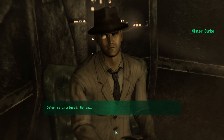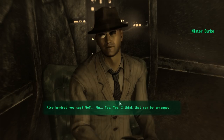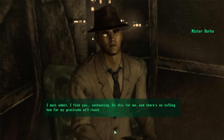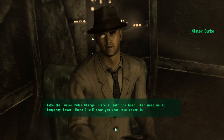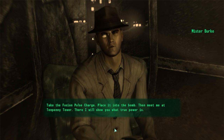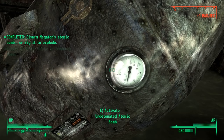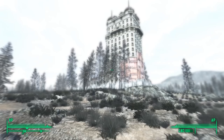Of course we can respond a number of ways, but my goal right now is to get the Tenpenny Tower player home. So I'm going to use the Black Widow perk to negotiate a higher prize. Burke responds: 'Five hundred, you say? Well, yes, I think that can be arranged. I must admit I find you enchanting. Do this for me and there's no telling how far my gratitude will reach. Take the fusion pulse charge, place it into the bomb, and meet me at Tenpenny Tower.' With the fusion pulse charge in hand, we head down to the bomb in the middle of Megaton and rig it to explode.